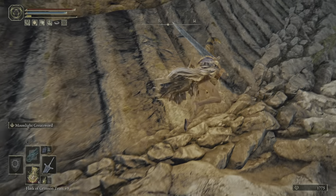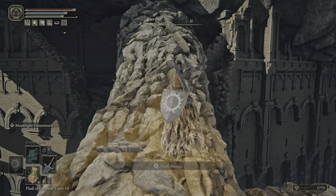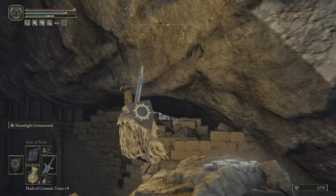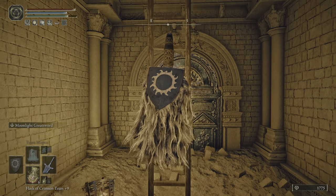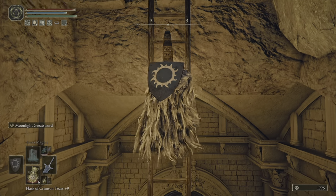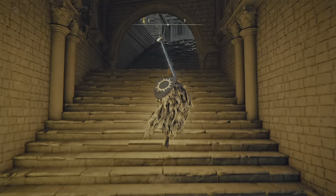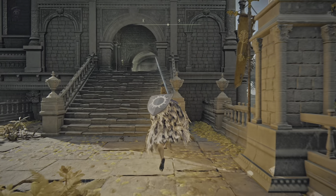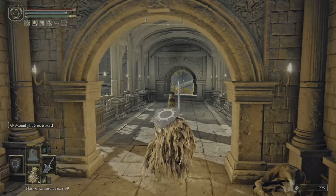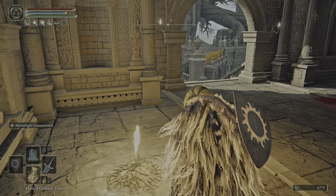Now we're just gonna go up here. Jump down. Just be a bit quiet here. Watch out for this guy on the left. And now we're here — another site of grace, West Capital Ramparts.